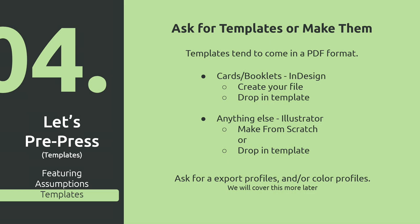Some things can change along the way, but as long as you're there, you're ready for the next step: asking for templates or making your own. Most printers will just give you templates if you ask — it might take a couple days. Some printers won't, but you can make your own. Generally, if they send you a template it's in PDF format — PDFs are what everybody uses for this. You can drop them into your program. If you're in InDesign, you'll have to make your file first. In Illustrator, you can just open it directly. You're also going to ask them for an export profile and their color profile if it's not listed on their website.